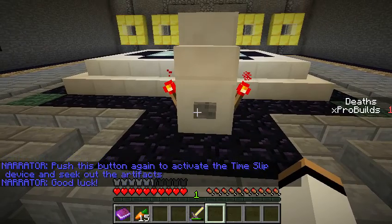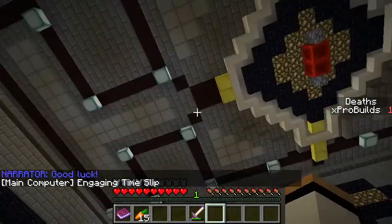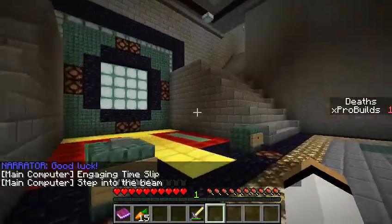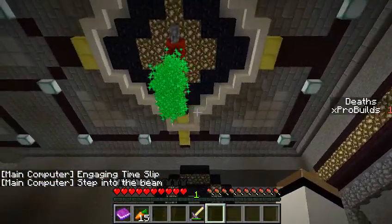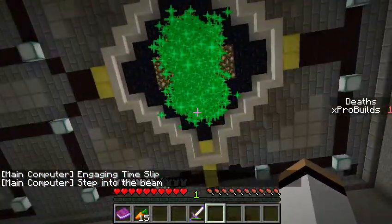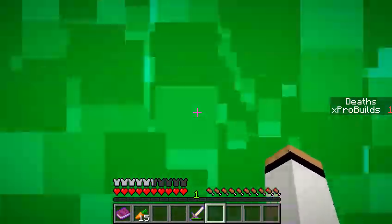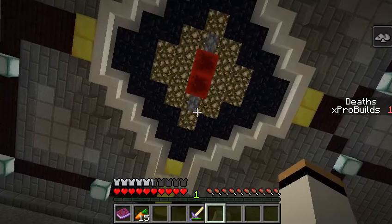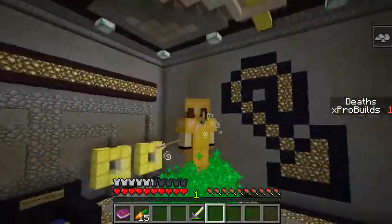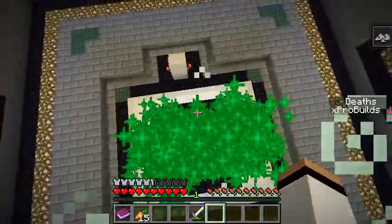Good luck! Thank you. Engaging time slip — step into the beam. What beam? Oh, this beam. That's cool. I stand here... coming very slowly. I'm in it now. What? Oh my. This is cool, I'm not going to lie. That's pretty cool.